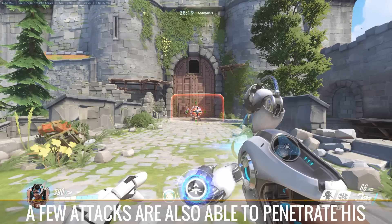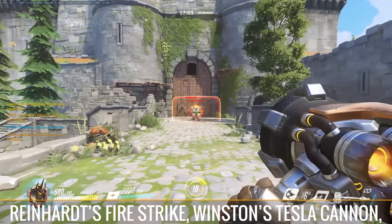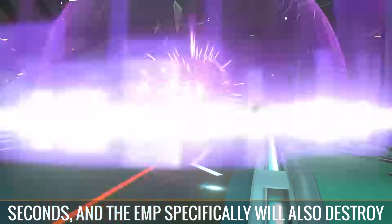A few attacks are also able to penetrate his barrier shield: Symmetra's energy ball, Reinhardt's Fire Strike, Winston's Tesla Cannon, and all melee attacks will deal damage to him right through it. Sombra's hacking ability and her EMP can also prevent its use for several seconds, and the EMP specifically will also destroy it.